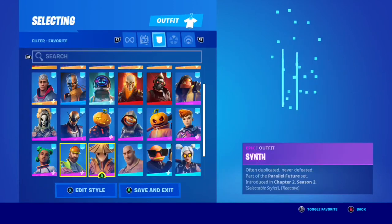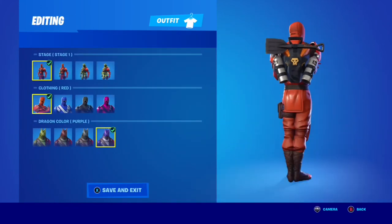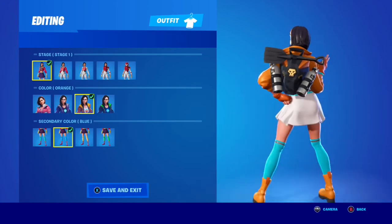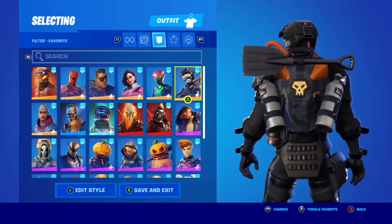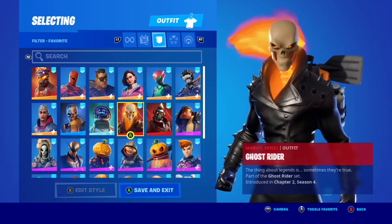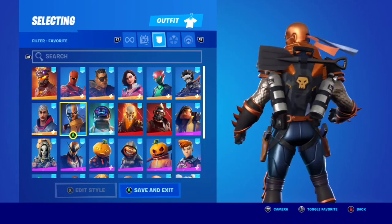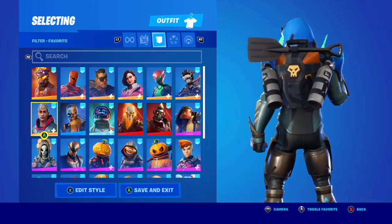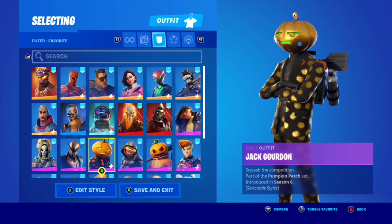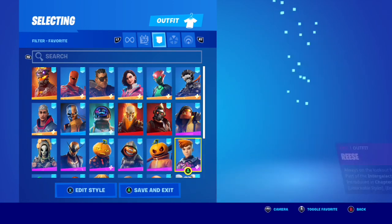What do I think of this backbling? Pretty bad, to be honest — I'm not a huge fan of bulky bags like this. I will say I like the rendition of it as a summer-themed version of the original Brutus backbling; it still has the same vibe with a bag and two air tanks beside it that represent the harvesting tools from the original Brutus backbling. The best thing about it is the oar on top, which you can unequip as the pickaxe — I do really like that pickaxe. Other than that, it's not really a backbling I'm going to use.